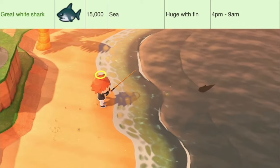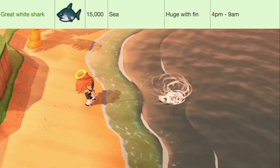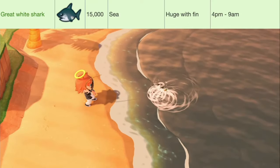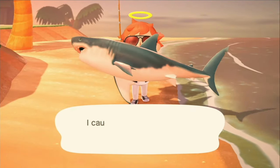Next up we've got the Great White Shark, worth 15,000 bells, available at sea. They have a huge shadow size with a fin, and they're available only from 4 p.m. to 9 a.m. And that's the Great White Shark.